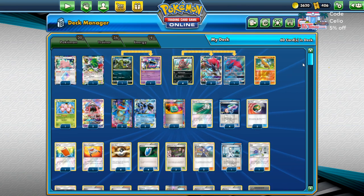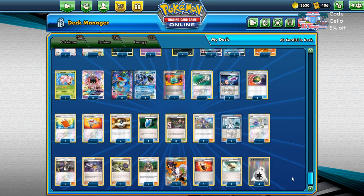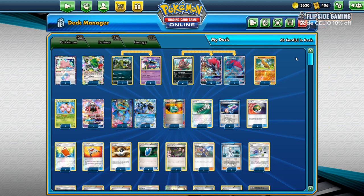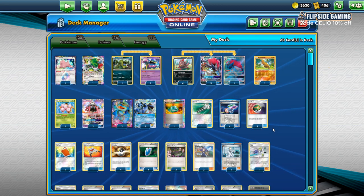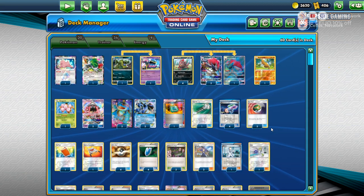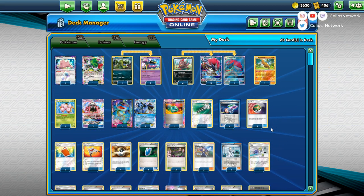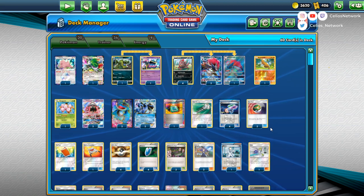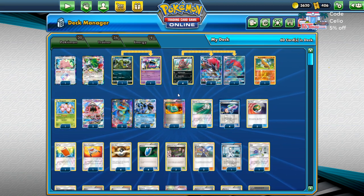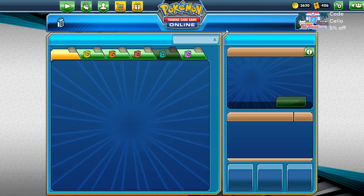Next is Zorotode. I made this list when I first started testing Expanded about two to three weeks ago and haven't really touched it since. There are actually no new cards from Cosmic Eclipse in it — I just wanted a Zorotode list built in case somebody wanted to test against it or I got an idea or wanted to play around with it. So you guys have a Zorotode deck.